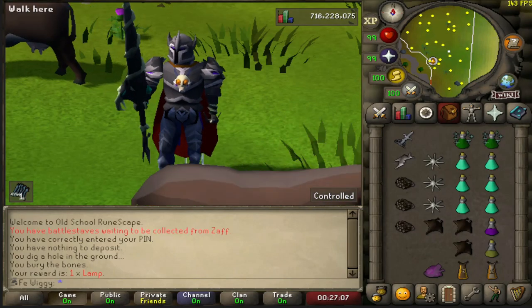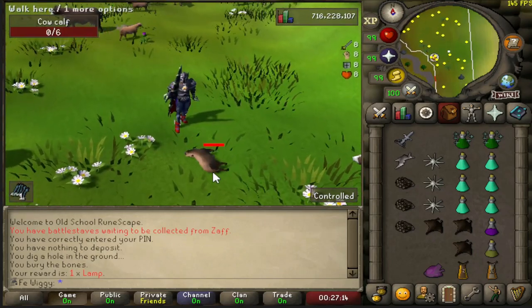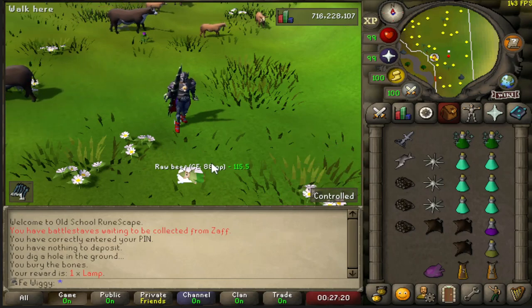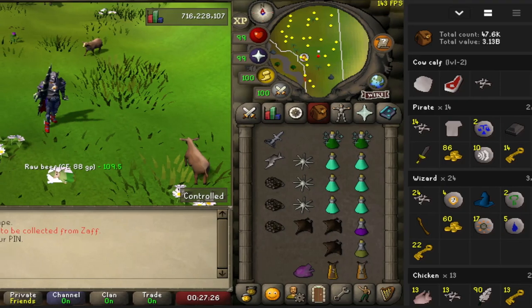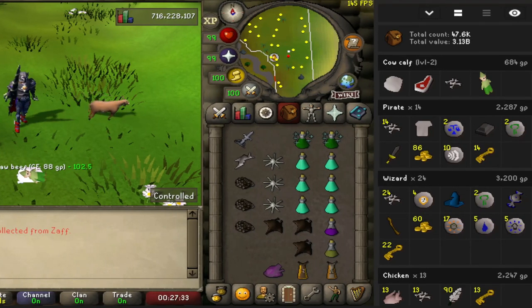With that being said, let's get started. There is loot from 0.5 cow and the loot comes out to be 684 GP — not bad.